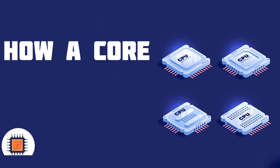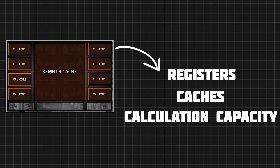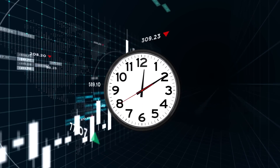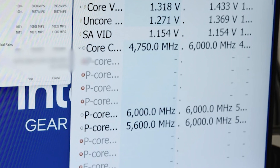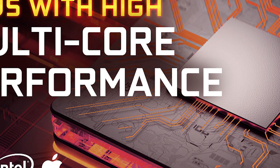Now let's understand how a core really works. Each core includes registers, cache, and the capacity to handle a certain number of computations per second. To boost a CPU's power, manufacturers raised its speed, resulting in CPUs reaching the 1 GHz threshold and beyond. Today's CPUs can reach speeds of up to 6 GHz on certain cores. Once the limit of speed was explored, the next natural step to increase CPU power was to add more cores.